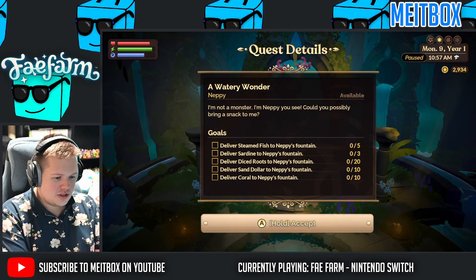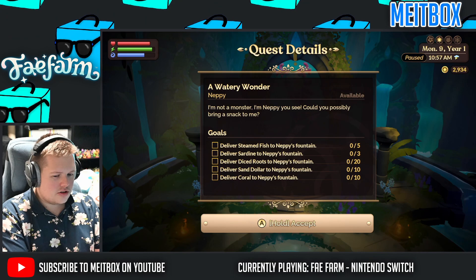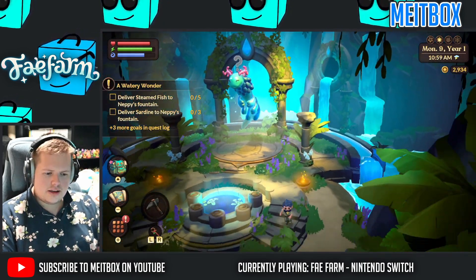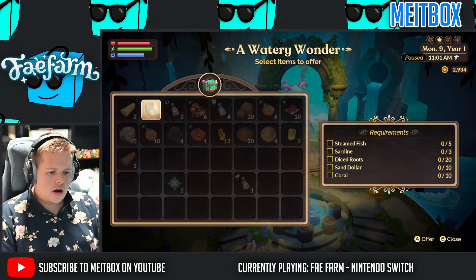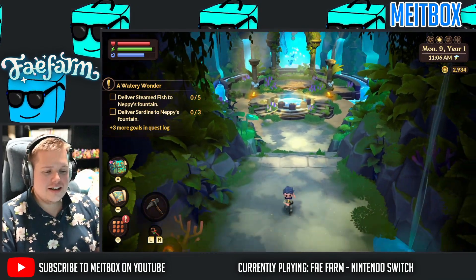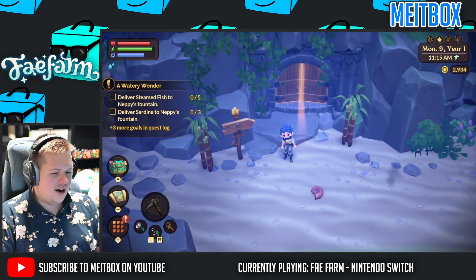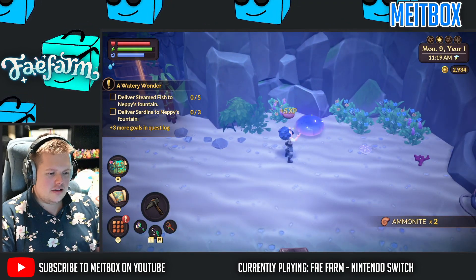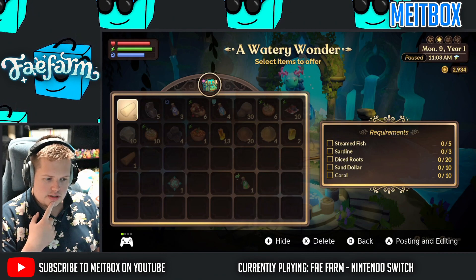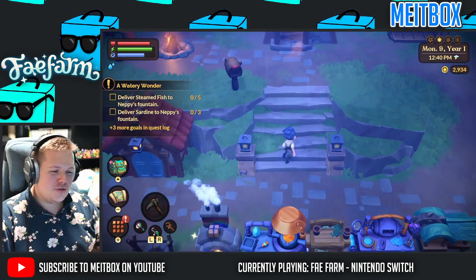This is not what I was expecting — I was expecting a boss battle. Now we need to make food. I need to have all of these: steamed fish — is that just cooked on the thing? — sardine, diced roots, sand dollar, and coral. I'll get those things. That was not what I was expecting. Oh, it's an altar. I should probably just take a picture of this so I have it on my hard drive or my Switch. I was so expecting a boss fight. I'm perplexed. We need some sort of shells — sand dollars. So I need steamed fish, sardine — oh, that means I have to fish — diced roots, sand dollar, and coral. Well, I think I have everything I need here except I need to fish, so that's going to be so much fun.